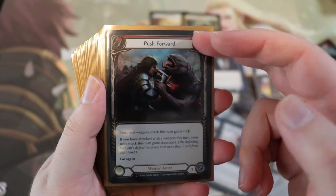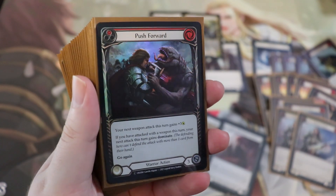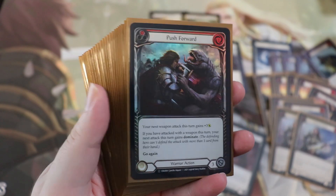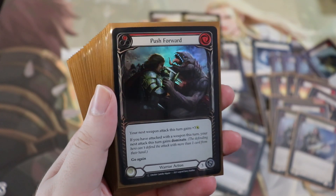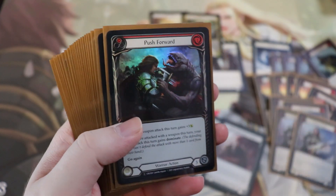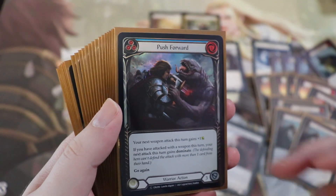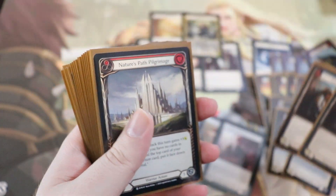We're also running push forward, a one-cost plus three. If you've attacked with a weapon this turn, your next attack this turn gains dominate, which is sweet. That dominate applies to any attack — so if you attack with a weapon, play push forward, then play Scar for a Scar, the Scar for a Scar would have dominate. Or it's just really good for the second weapon attack. Hitting a second time with dominate is really good for getting counters on Dawnblade. We're running both the reds and blues of push forward, because dominate is super good even if it's just plus one.